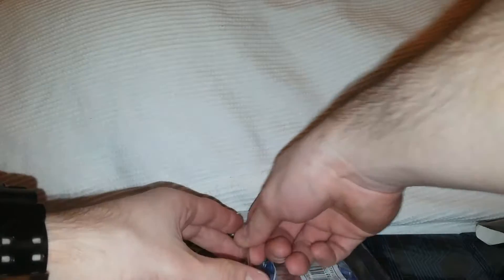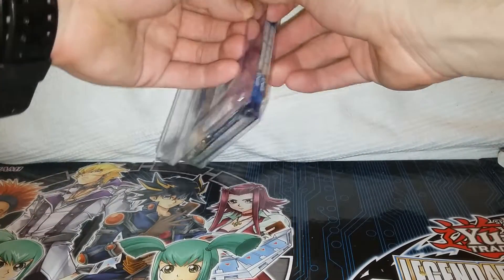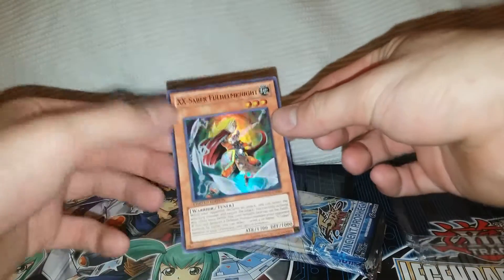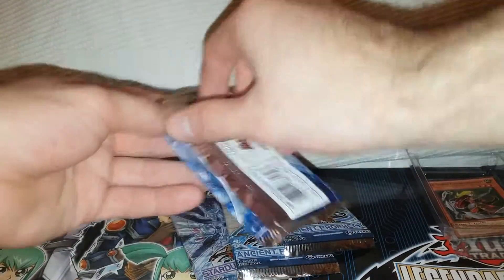For now, I figured I'd just crack through this quickly. There's another one of the XX Saber — and of course I can't read that name. Two Ancient Prophecy packs in this, one Hidden Arsenal, and one Stardust Overdrive. So we'll start with the Hidden Arsenal.